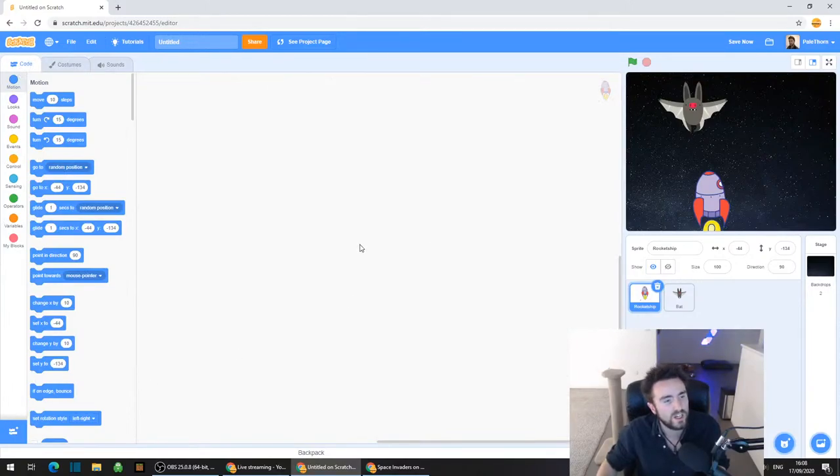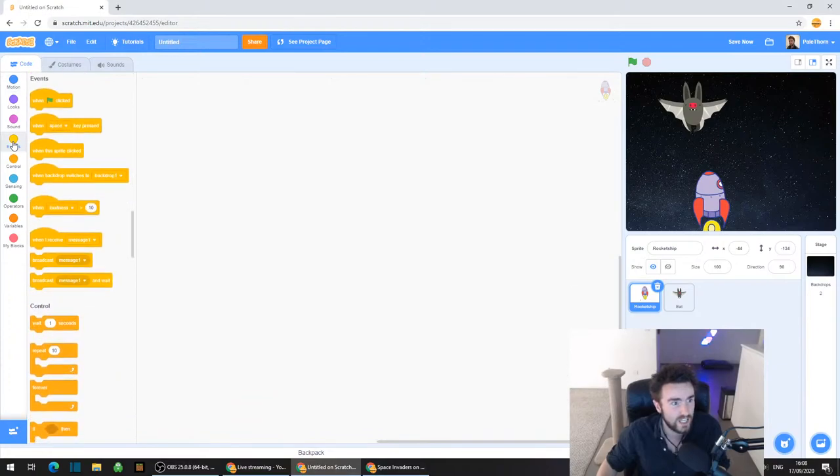Now we're going to put some code into our rocket ship. First of all, let's make it animate. So everyone click on Events, the yellow category on the left. Then look at the very top and you'll see "when green flag clicked" - drag that out into the middle of your screen where you're putting all your code for your rocket ship.